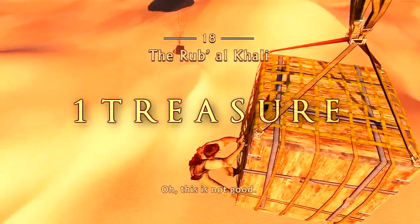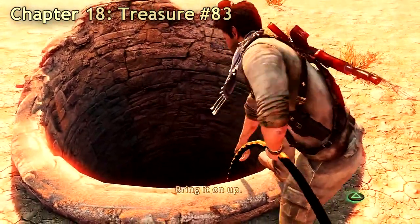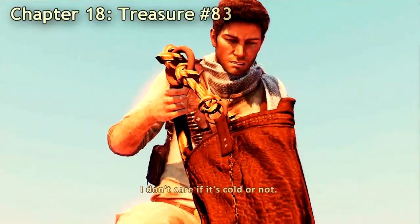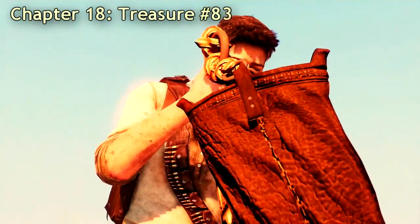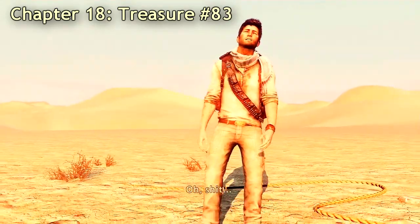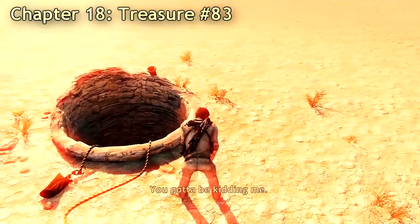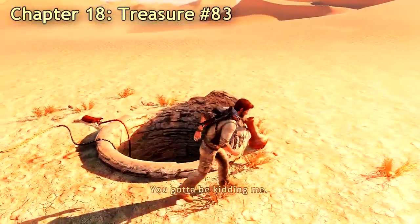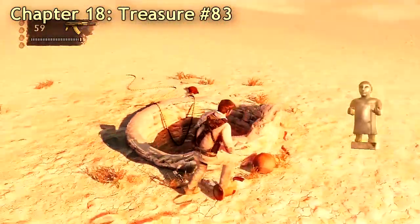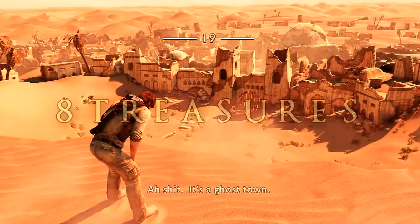Chapter 18 has only one treasure, and it's in the middle of the desert. When you get to this well, you'll find out there's no water in it. The treasure is next to the well — you have to shoot at the little pot on the right side and you will find a treasure. That's it for chapter 18.